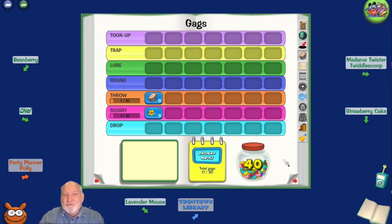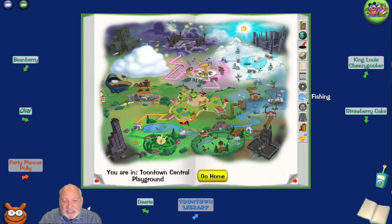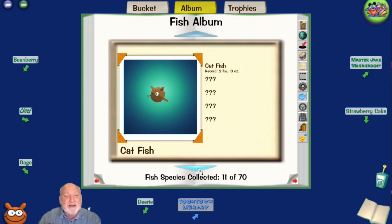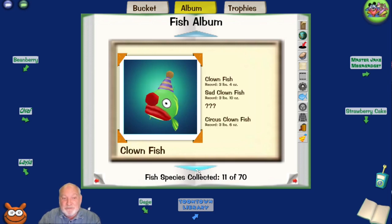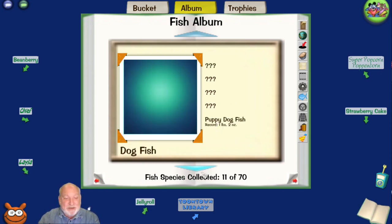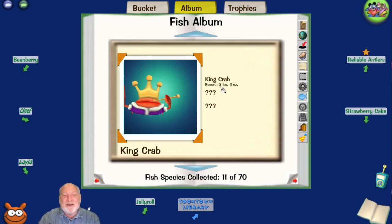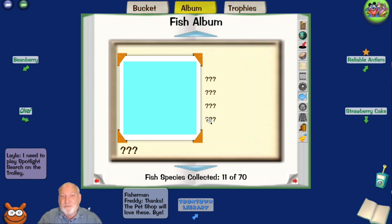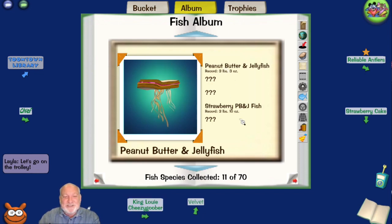He says you collected 11 species out of 70 - that deserves a trophy and a laugh boost! Our laugh went from 16 to 17. We can hold 40 beans, so the remainder goes into your bank at your estate. Let's look at the fish section of the book. We've got three out of five different types of balloon fish, one of the catfish with four more species to catch, three out of four clownfish, one puppy dogfish, and a king crab. Some require a stronger pole and some are caught in different ponds around Toontown Rewritten.